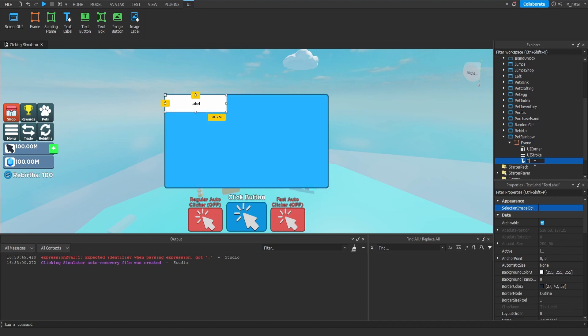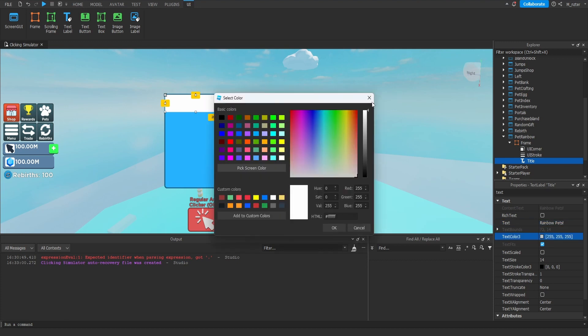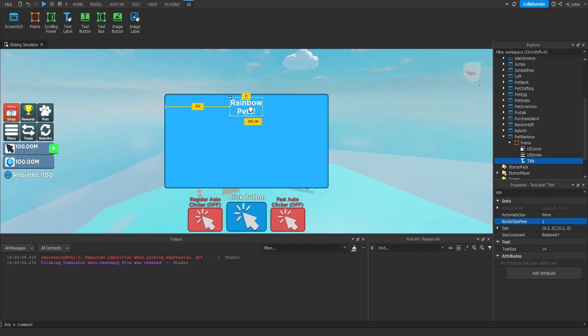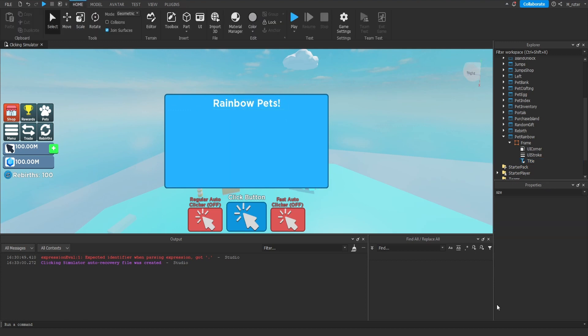We'll then throw a UI stroke inside as well. For the color, we're going to grab this blue and drag the slider down to make it darker, then increase the thickness to something like 3.5. Now this frame is looking pretty good. What we'll then do is add a text label inside, rename it to Title, set the text to 'Rainbow Pets!', make the text white, set text to scaled, background transparency to 1, font to Gotham Bold. For the size, set that to scale, center it horizontally with anchor point 0.5 on X and 0.5 on position, position Y at 0.025, size X at 0.5 and Y at 0.125.